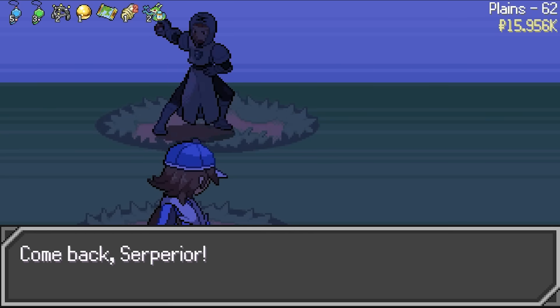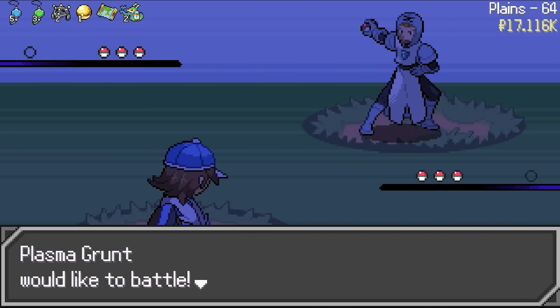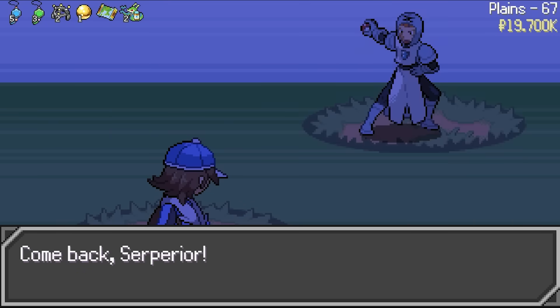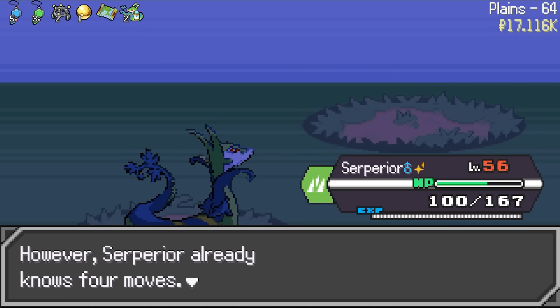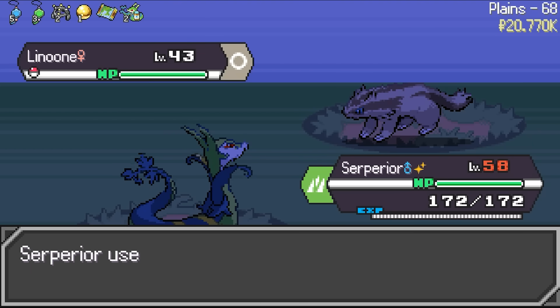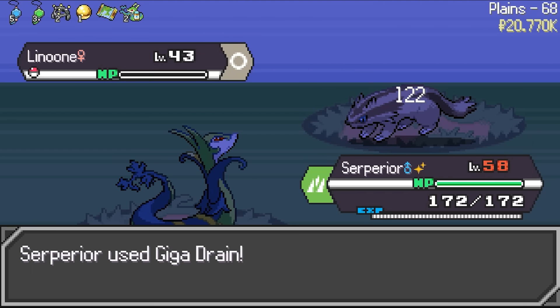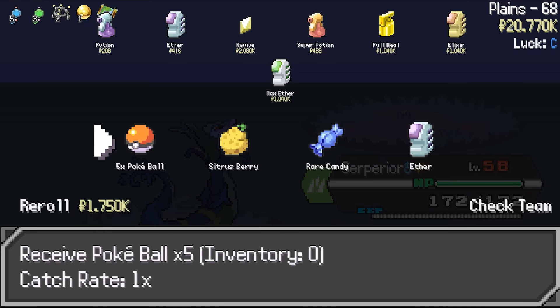We return to the plains, and we run into three Plasma grunts back-to-back-to-back, and then right after that we get a double trainer battle. We also have the option to learn Leaf Storm here, which is the Grass version of Fleur Cannon. As much as I want to learn this move, we have no other way of healing during battle right now. So if we pick up some Shell Bells or something, I'll consider relearning this move in the future, but for now we'll just have to pass up on it.